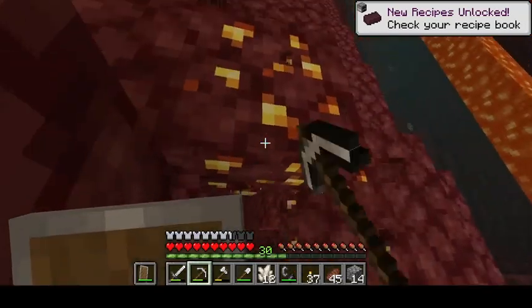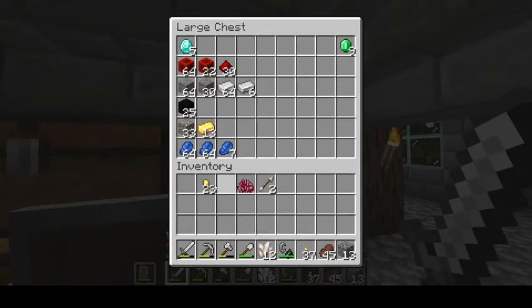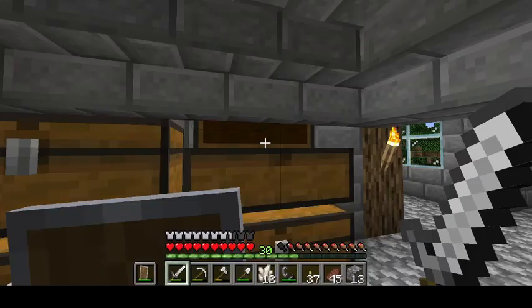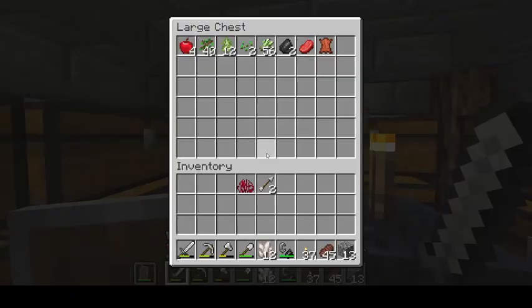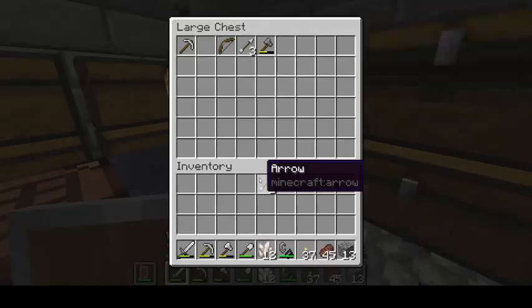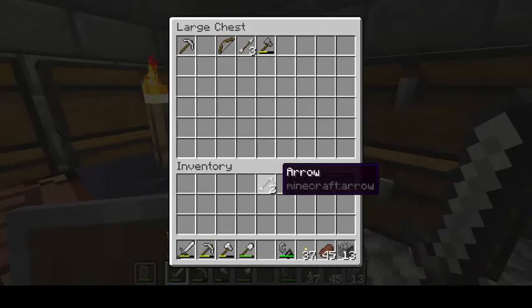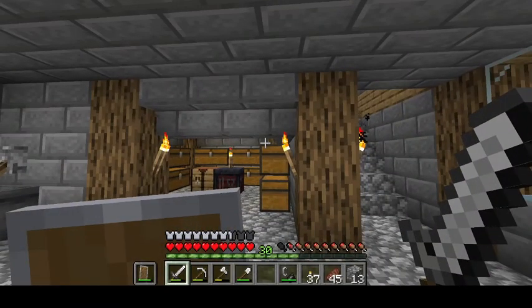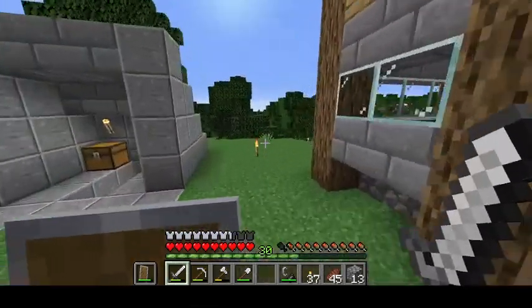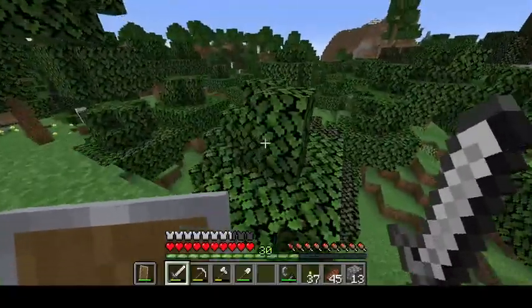There's loads of gold here too. We had a quick peek — got some gold. I don't know where to put the quartz, so the quartz will count as part of this storage up here. But anyway, this is a great start. I want to go out and kill some cows now, because I want to finish that bookshelf and get a level 30 enchantment.